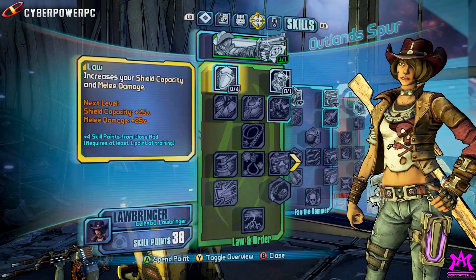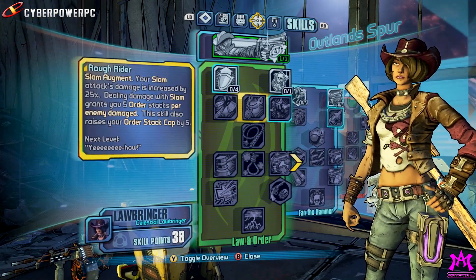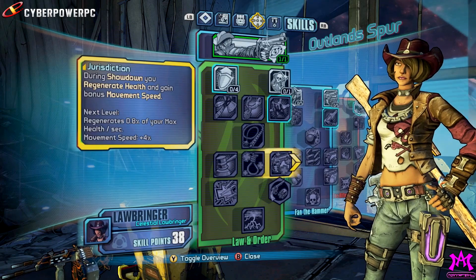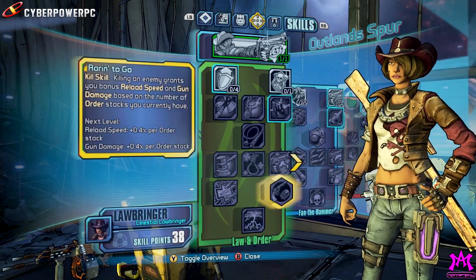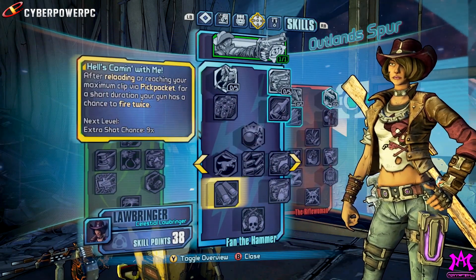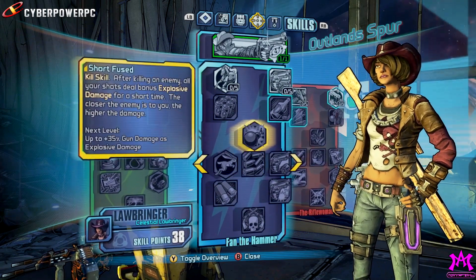Now we're taking a look at the Law and Order tree. This is a really interesting tree because it kind of focuses on the idea of pain and gain — that give and take in combat. As Nisha takes damage, she can actually become stronger, either dealing more damage in return or even getting her shield back. This also focuses on her bullwhip, which is her melee ability, and this is the first time we've actually had a long distance melee weapon in Borderlands.